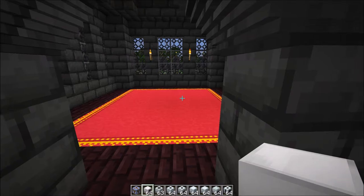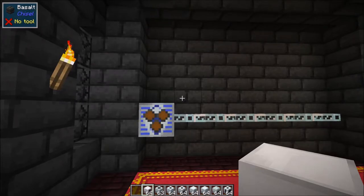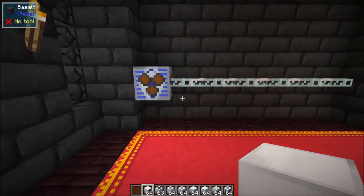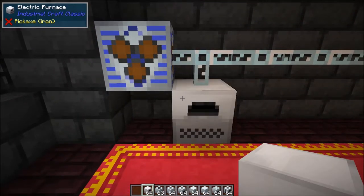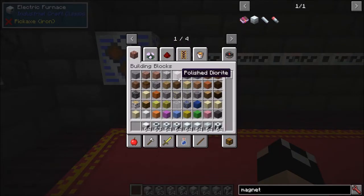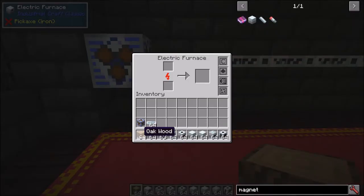All the tier one machines in IC2 Classic require LV power — these are your basic machines. First up we have the electric furnace. This is the GUI — it's pretty straightforward: it smelts things just like a standard furnace, however it is more efficient on both time and energy. If you have a generator next to it and throw in coal, that coal is going to be more efficient producing power for the electric furnace than it would through a standard furnace.